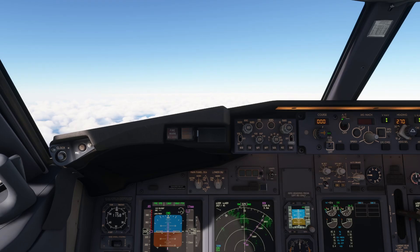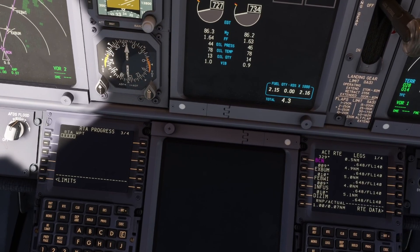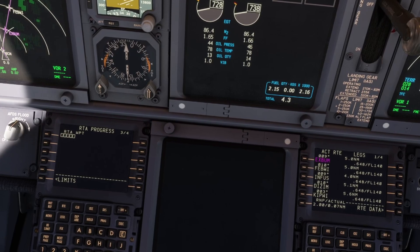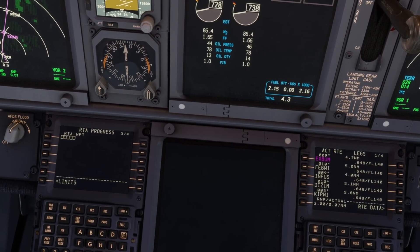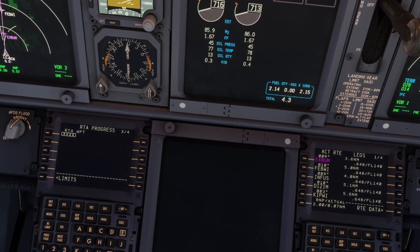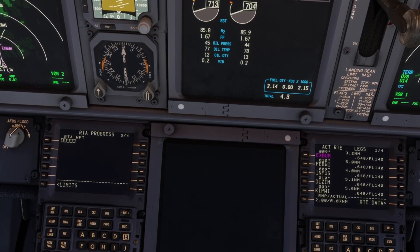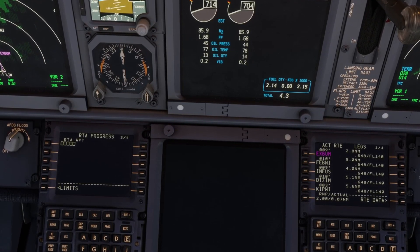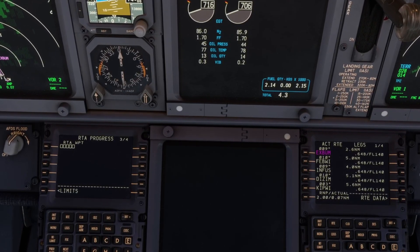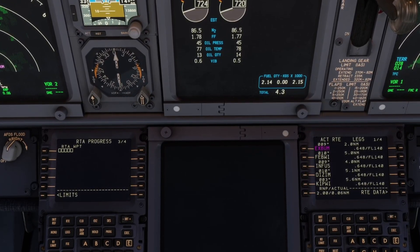Let's try a really obscure one. Millie, I'm looking at the FMC in the 737 and I've noticed a page I've never seen before — RTA Progress. What is that? The RTA, or Required Time of Arrival progress page on the FMC, helps you manage your arrival time at a waypoint. It calculates the time needed to reach specific points along your route, allowing you to adjust your speed or altitude to meet your planned arrival time — a great tool for optimising your descent and approach.